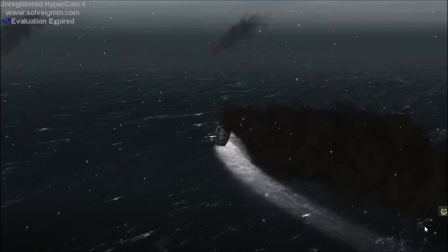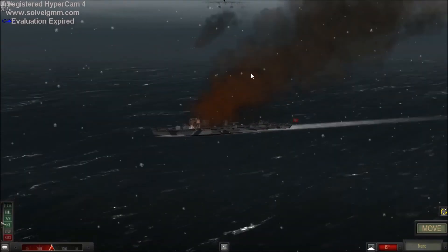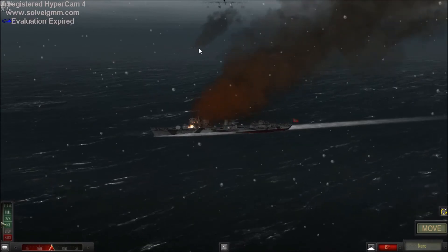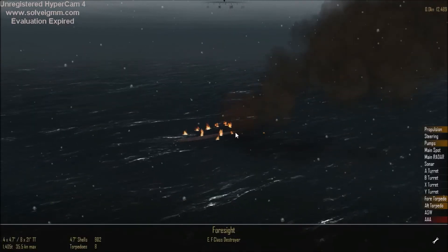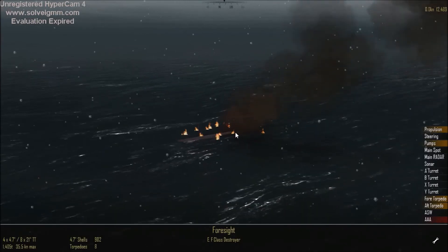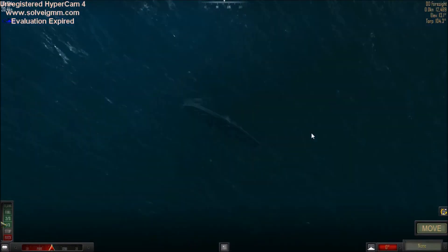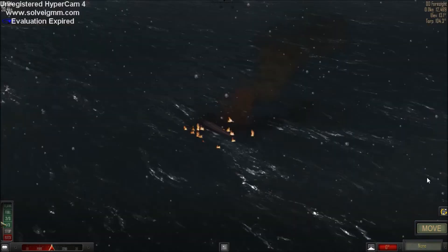Make smoke and close in. Final damage report: propulsion pumps, both sets of torpedo tubes with heavy damage, and AAA has been destroyed completely. They've capsized and sunk.